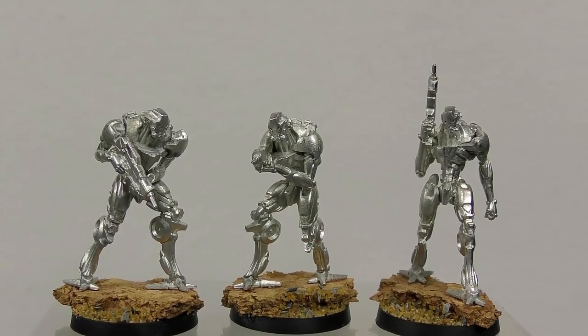Now for what you really want to see — the quality of the miniatures — and they are fantastic. We'll start with the ALEPH faction. I've already built these up and they come on round plastic bases; I've just added cork, sand and gravel for decoration, which obviously don't come in the box. Here are three Dakini Tacbots — your main troopers or grunts.